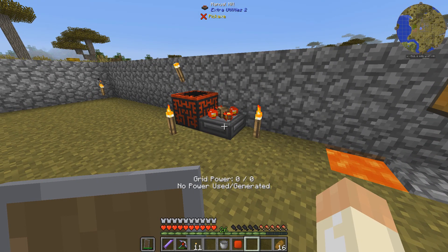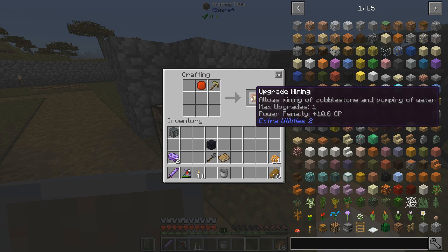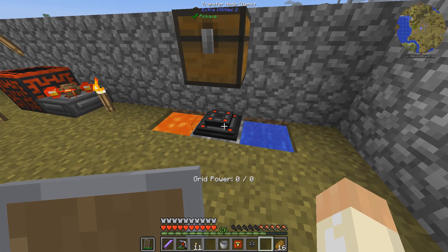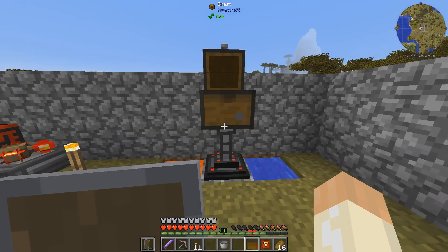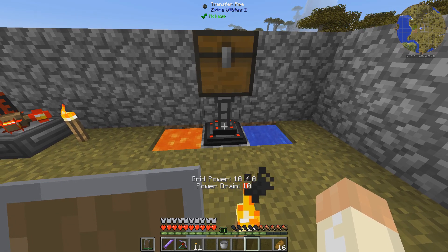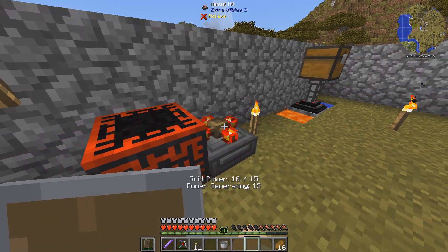I couldn't cheat anyway, so it doesn't matter. Now we can do the upgrade mining. This will probably affect the grid — grid power zero with this upgrade. Grid power 10. So this will also make things worse for my grid power. I need to constantly rotate this to get the grid power to run the transfer node.